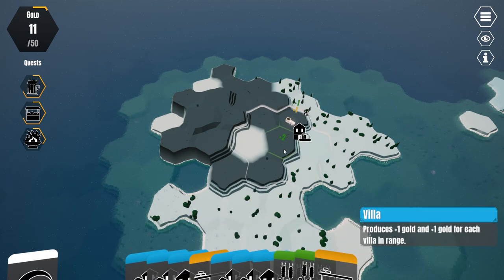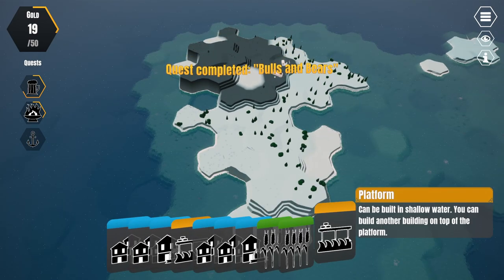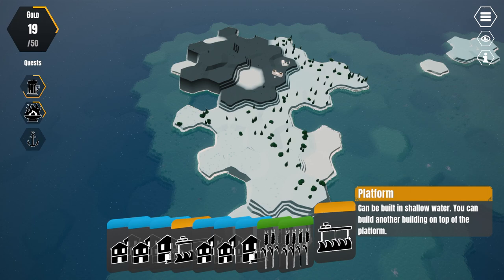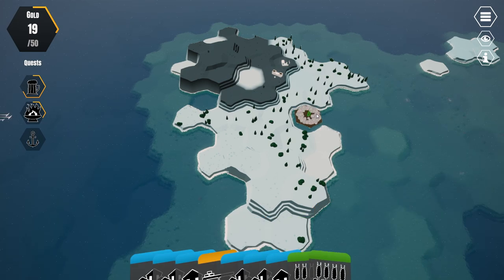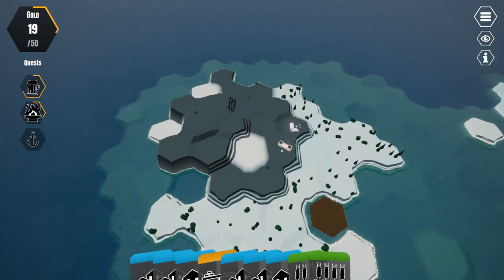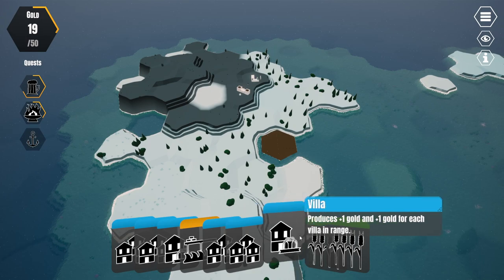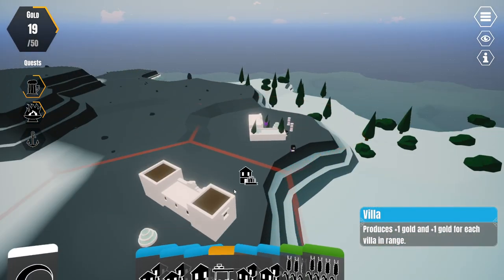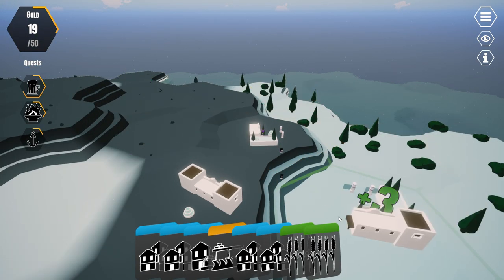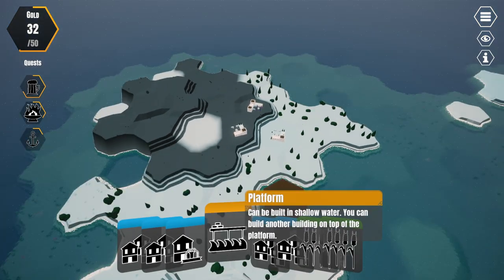I'm going to build another villa here. All the fields and other villas will give us the points. Now platforms don't give you anything by themselves, so placing them doesn't let a turn pass and doesn't give us money. Let's keep building more villas to get a really good bonus. A cool thing is if you zoom in you can see the other villas, and if I build a new one they actually change their look because villas look better when they're around other villas, which I think is really cool. You can see I'm gaining a lot of money this way.